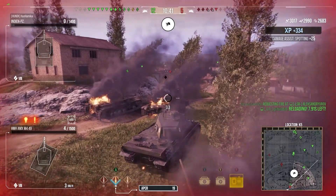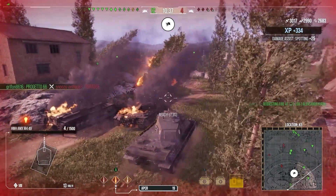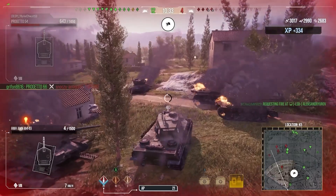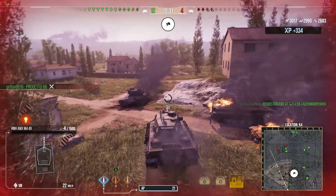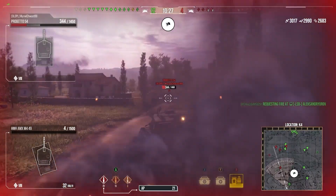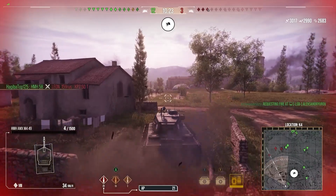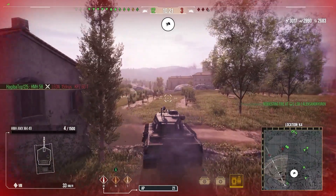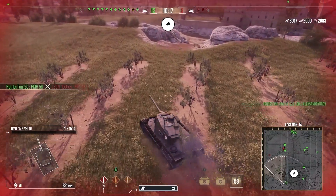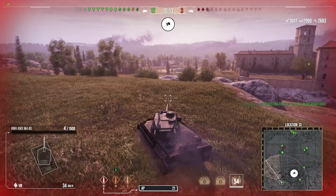So in this game on Vineyards, we've managed to push the K line. We've lost most of our health, but we've got a nice amount of damage — 3K damage, 2.6K assistance. That's great, that's why I actually like the K line. Obviously we did lose most of our health, but that assistance damage is great for this flank. Now you did see there the Tortoise — since he got those armour buffs, he's a pretty mean target to shoot at. We were bouncing off the cupola all the time. That's just frustrating, but it is what it is.